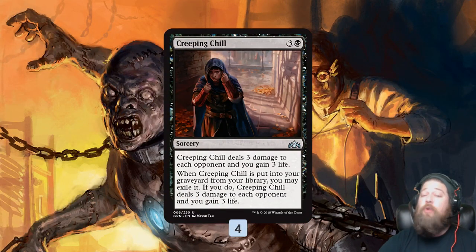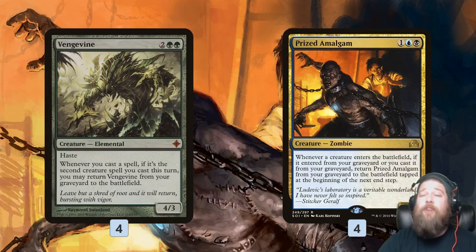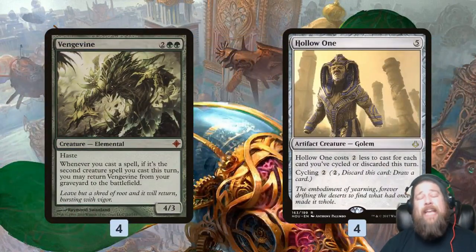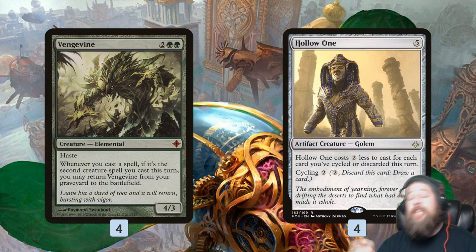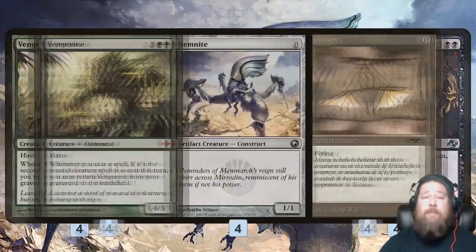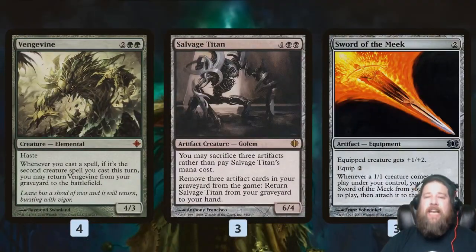As far as killing our opponent: once we get our engine going and start dredging, Creeping Chill is free damage — three damage and three life gained as we dredge it into the graveyard. Vengevine and Prized Amalgam come back from the graveyard for free. Prized Amalgam comes in really easily — all we have to do is dredge in a Narcomoeba and that triggers all our Prized Amalgams. Vengevine takes a little more work: we need to cast two creatures from our hand. Hollow One works well with Phantasmagorian, which lets us discard three cards. We can hold onto our Hollow Ones, wait until we get some Vengevines, then discard to Phantasmagorian to get Vengevines back. We also have Memnite and Ornithopter, which are literally free ways to trigger a Vengevine.